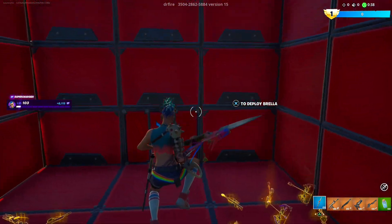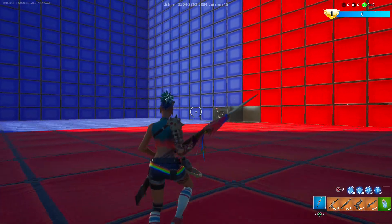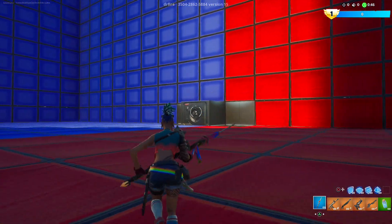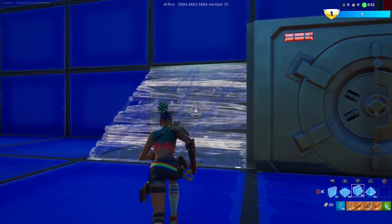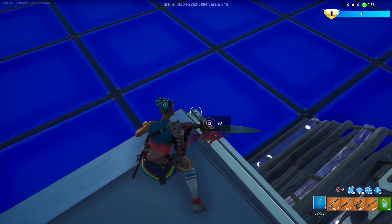Now let's hit the rift and run towards this vault. This is the glitch I've shown before. Now build a ramp — we're going to go on top of this vault, and in this corner there's going to be a button. Click that.